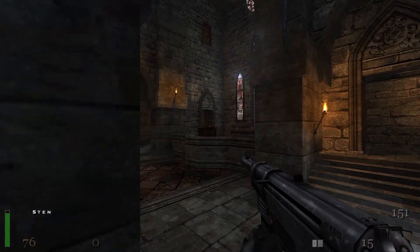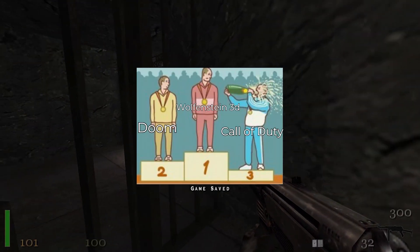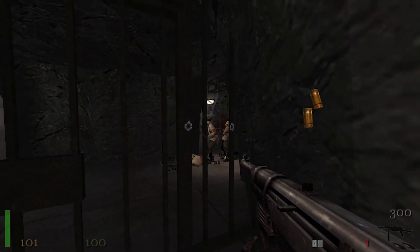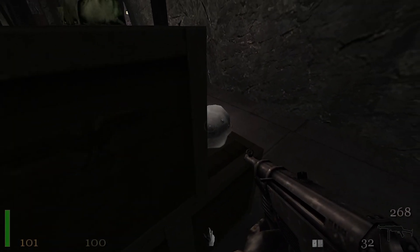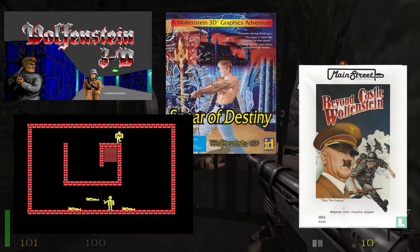id Software, the creators of Wolfenstein 3D released in 1992, oversaw the development of Return to Castle Wolfenstein and are credited as executive producers. In case you didn't know, Wolfenstein 3D was the first-ever first-person shooter, also known as the grandfather of 3D shooters. Return to Castle Wolfenstein is a reboot of the Wolfenstein series released up to that point, which includes Wolfenstein 3D, Spear of Destiny, Castle Wolfenstein, and Beyond Castle Wolfenstein.